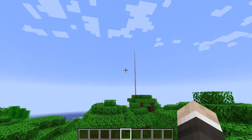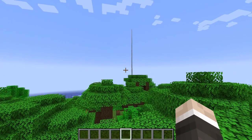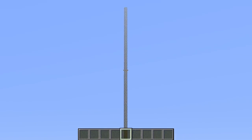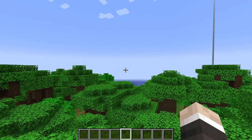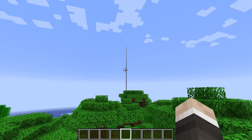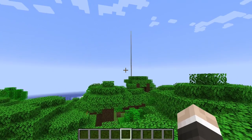Location pillars - back before we had maps, the way you used to mark out an important location was to build up a massive pillar that you could see from a distance. So if you were walking past and spotted it, you'd know that's the direction you had to head in. I'm kind of glad we have maps now.